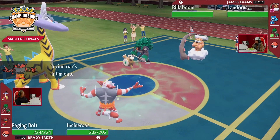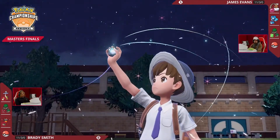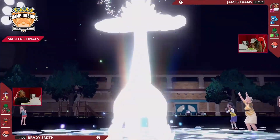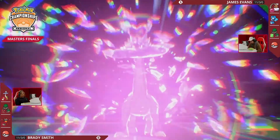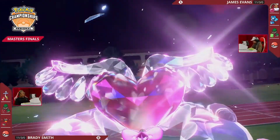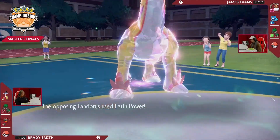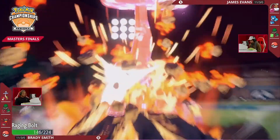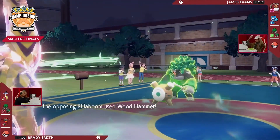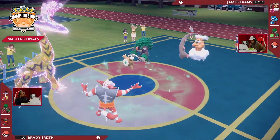Incineroar swaps in for Rillaboom — so in the next turn you'll have Fake Out pressure on Brady's end. It's all going to be the call after the Terastallization. Earth Power into the slot — since it's not Assault Vest, still does a lot of damage. With Raging Bolt Terastalizing into a Fairy type, James did not Tera this turn, so only Raging Bolt loses its Dragon-Electric typing to become a pure Fairy type. Earth Power into the slot deals just about half damage.